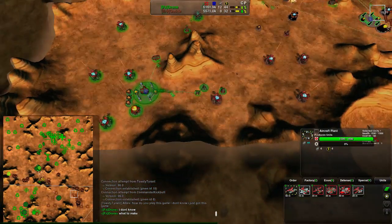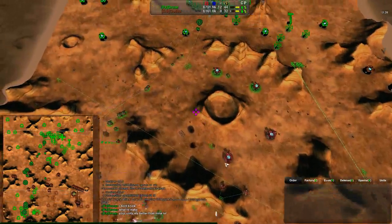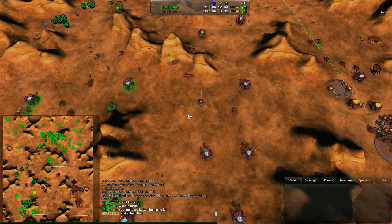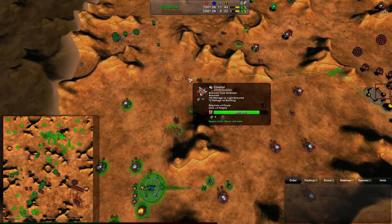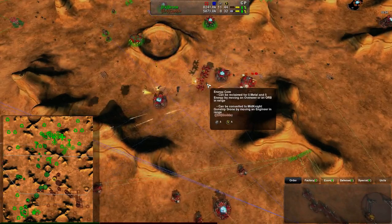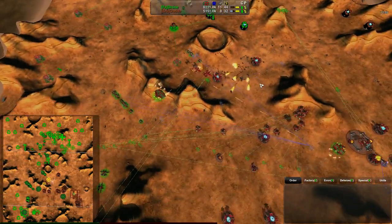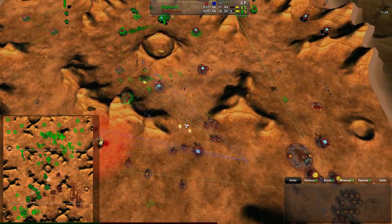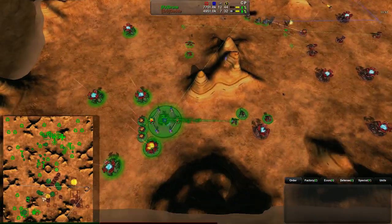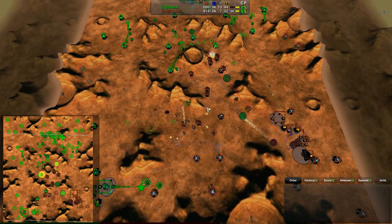Drone is getting a bunch of coyotes — anti-air fighters — and those will get rid of the wildcats. It's going to come down to coyote count. But as that happens, Drone still has ground advantage and a massive economy advantage while the air war gets fought. It looks like Drone has won the first opening air battle. Drone just went from looking fairly bad to really good with those coyotes — getting rid of the crushers handily.